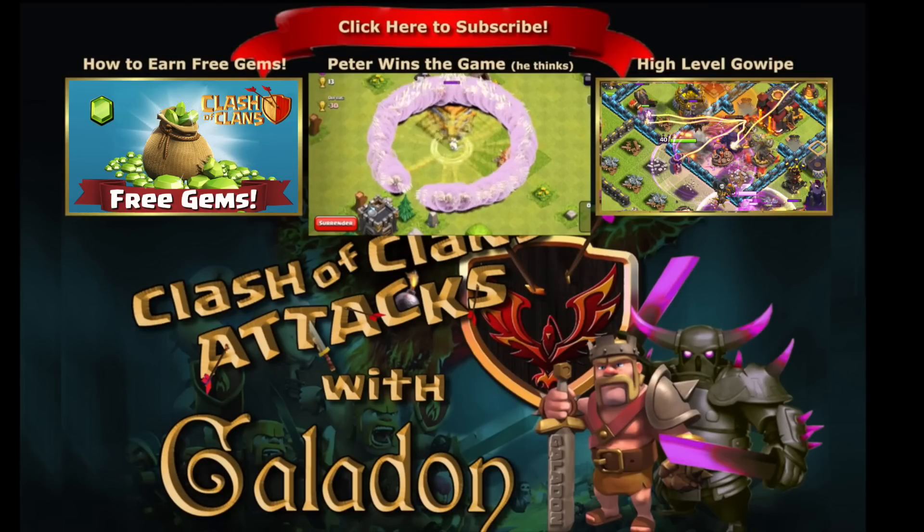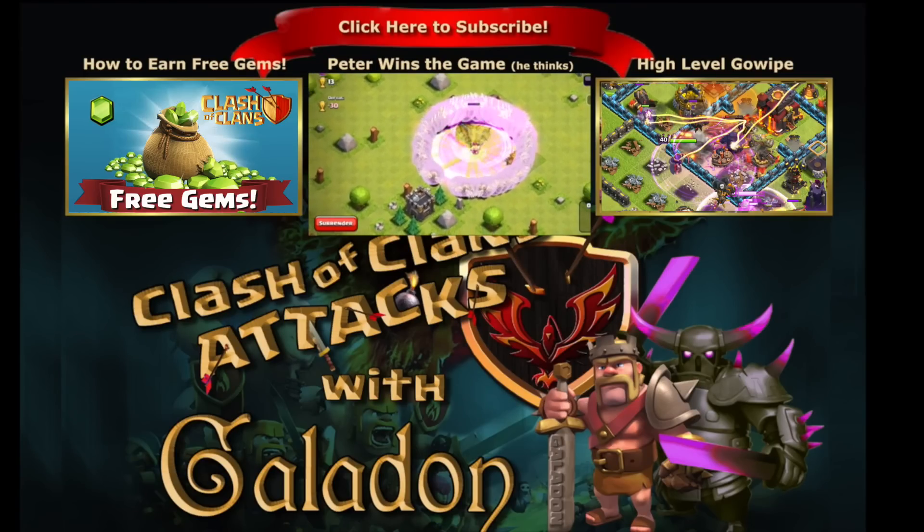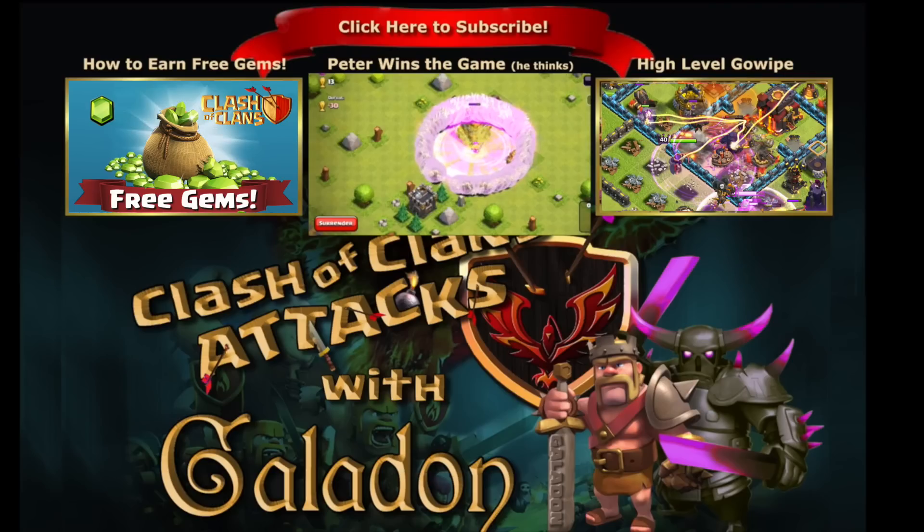Well-executed attacks like this often result in the queen at full health. Some solid 3-star attacks from LP3 Chiron, and I've got more exciting replays from them coming in the near future. Thanks for sticking around to the end of this episode — I hope you enjoyed those Town Hall 9 Queen Healer Goho attacks. Please don't forget to check out my other episodes, like, comment, and subscribe for daily Clash of Clans content, and I will see you back here tomorrow with more full attacks.